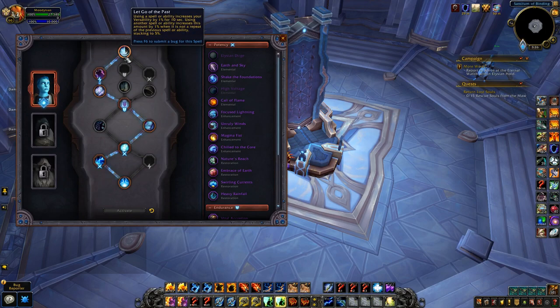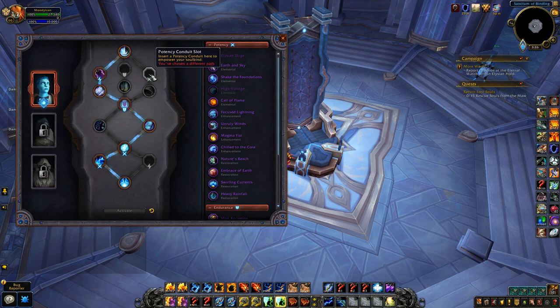If you're going Kyrian, there's five percent vers here which is really good. You can get a third potency conduit if you go this direction, but you'll have to go with Focusing Mantra — defeating an enemy lowers the cooldown on your phial. So if you're a PvE player, this is a great way of getting that extra potency conduit. But overall I like this other route better, so for the conduit I've gone with Spiritual Resonance for now just for testing — bloodlust or any similar effects will get you four seconds of Spirit Walker's Grace.